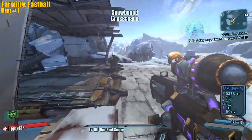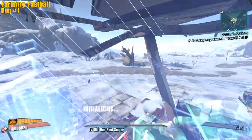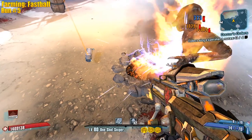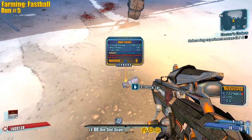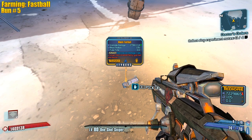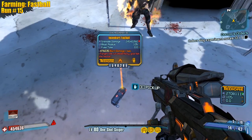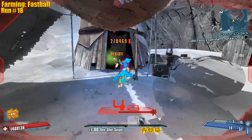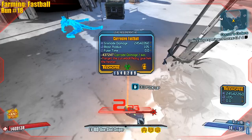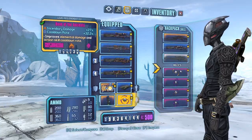We're looking for either Explosive or Corrosive Fastball, that's all we need. Oh, it's Shock — hey, it's a perfect one for level 80 but it's not the one. Fire? Why are we getting all the elements we don't need? Hey, there we go — not the best one but it'll do. Alright chat, we're out of here.